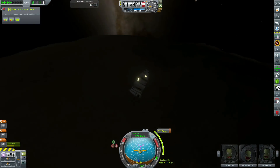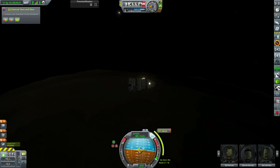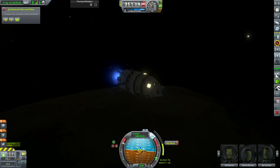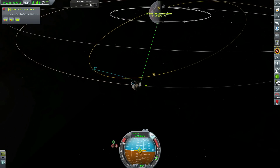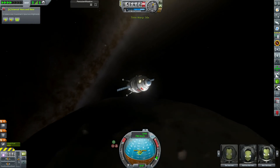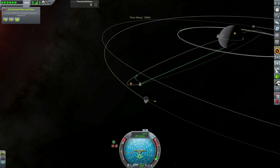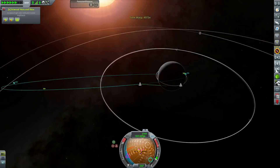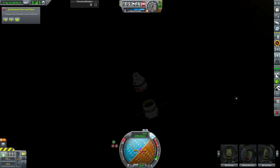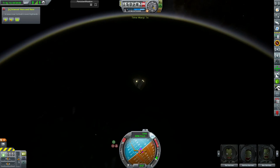Someone told me you can right-click on an apoapsis or periapsis marker to have it stay there so you don't have to keep mousing over it. Somehow I've been playing this game for years but there are still things I don't know. I didn't realise you could right-click on a periapsis and have the numbers stay up without continually mousing over it to check. You learn new things every day. I still don't even know how to orient your Kerbals on EVA.